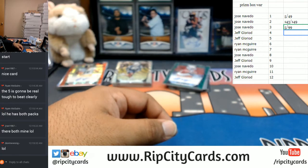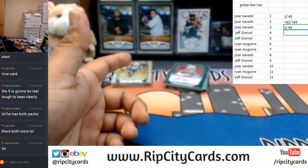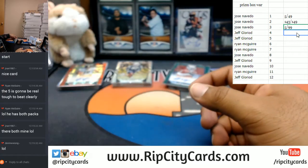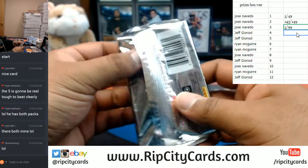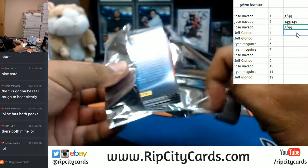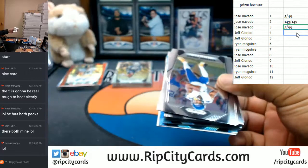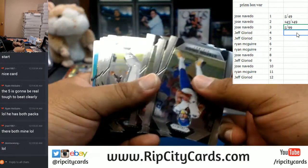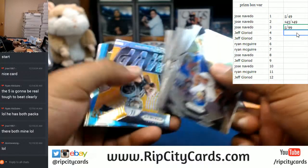Just to let you guys know, as far as any ties, in case of a tie, what we're gonna do is look at the right-hand number. And if that's still a tie, then we just straight random it. Just so we are clear on the situation.